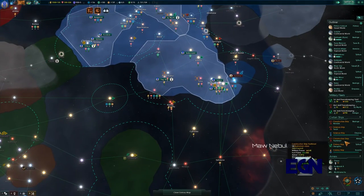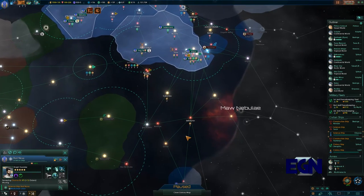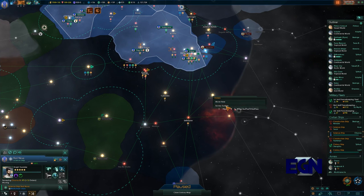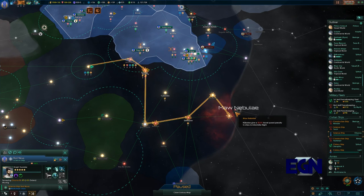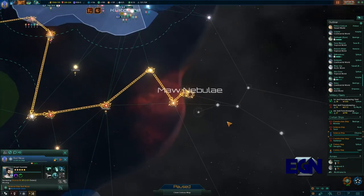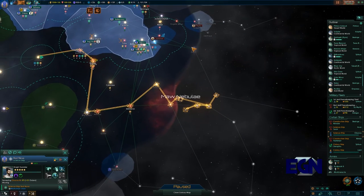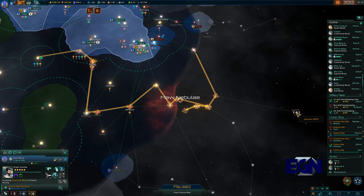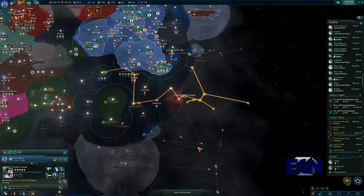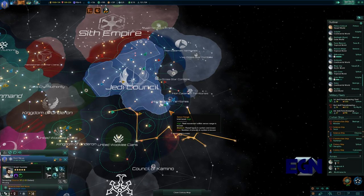We've got a lot of people moving around which is making balancing our empire much harder than it should be. The science ship is going to survey that system, then survey that, and survey that - loop back on itself and survey up here, then finally survey over here. It'll probably hit some enemies before completing the full route.